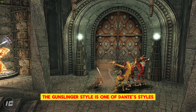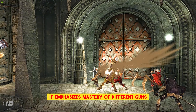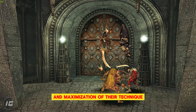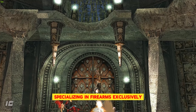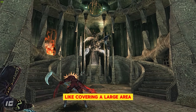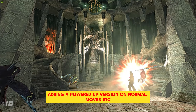The Gunslinger style is one of Dante's styles in Devil May Cry 3, Devil May Cry 4, and Devil May Cry 5. It emphasizes mastery of different guns and maximization of their technique. Gunslinger can be seen as a counterpart to the Swordmaster style, specializing in firearms exclusively, giving a more dynamic use of them like covering a large area, shooting multiple enemies at once, adding a powered-up version on normal moves, etc.